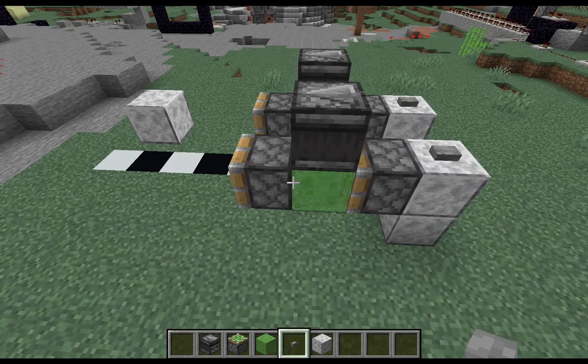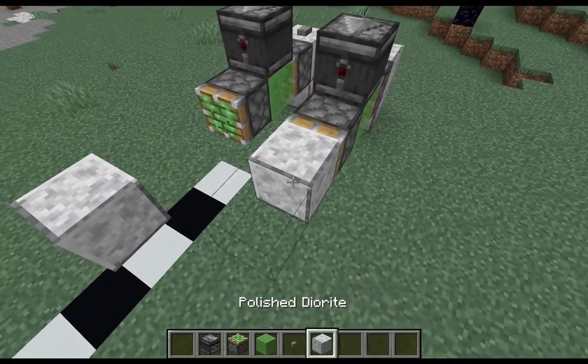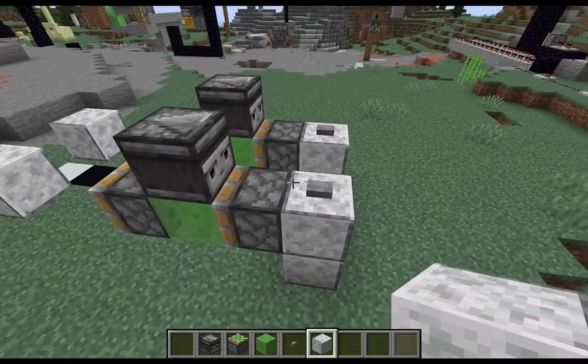That's it! It's the easiest device that we've done on the channel yet, and it is extremely compact. It will help with all your other redstone devices as well — it allows you to move a block twice the distance.